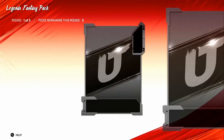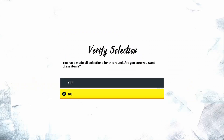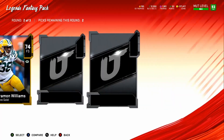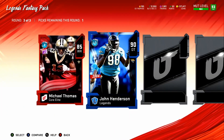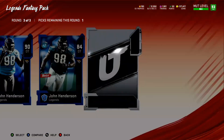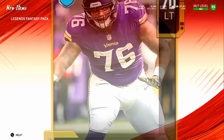Next pack — six more. Got some silvers, finally got one gold. A 78 and a 73... that's just how it goes. Then we got an elite — 90 overall John Henderson! That's not too bad, 90 overall.